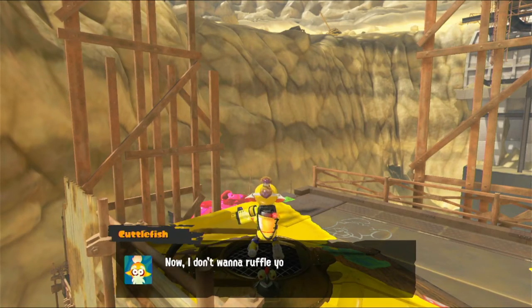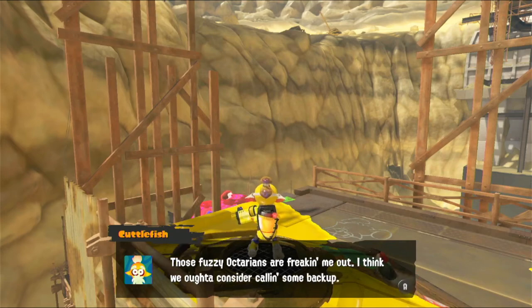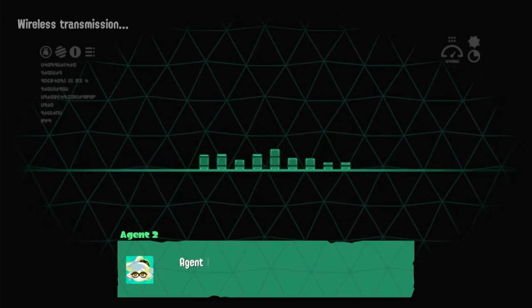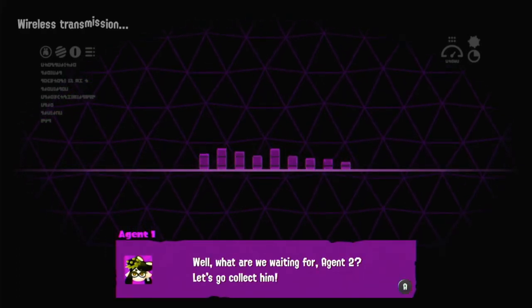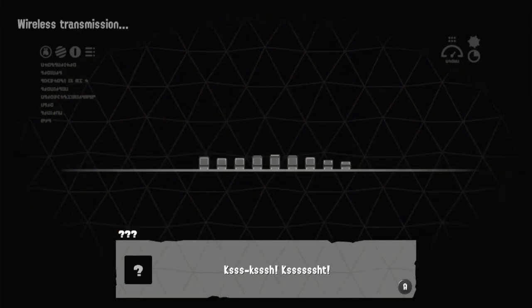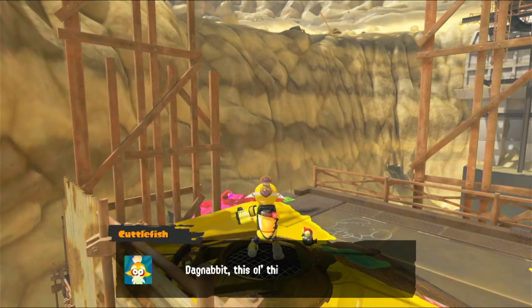Keep it up Agent 3, you're making me proud. Those fuzzy Octarians are freaking me out - I think we ought to consider calling some backup. This is Cuttlefish - over, do you copy? Agent 2 here - over. Wait, Gramps, is that you? Where are you? Gramps has wandered off again - over. Well what are we waiting for Agent 2? Let's go collect him. Roger that - stay fresh. Did they just hang up on me? Agents these days - so impatient.